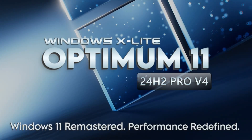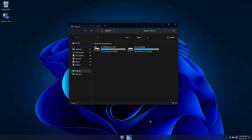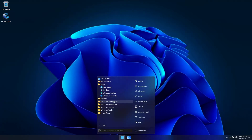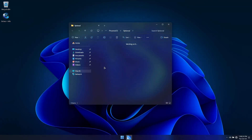Optimum 11 Pro is an optimized build of Windows 11 24H2 that lets you choose to install with or without Defender during Windows setup and only takes up 4.5 gigs of storage space after a fresh install. It's designed to provide maximum performance for both gaming and productivity, designed to run as light and responsive as possible without sacrificing feature or function. It doesn't have pre-installed web browsers but includes installers for popular browsers in the Extras folder, giving you more freedom of choice.